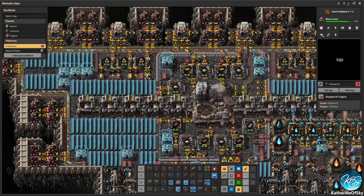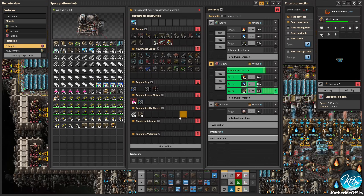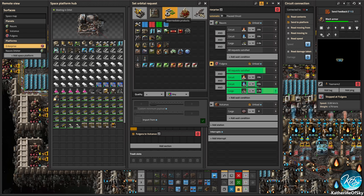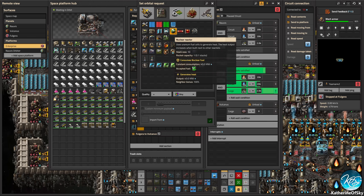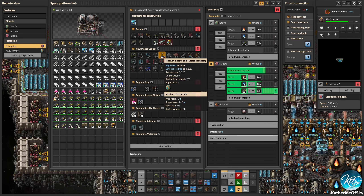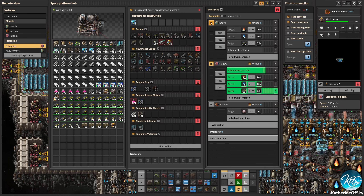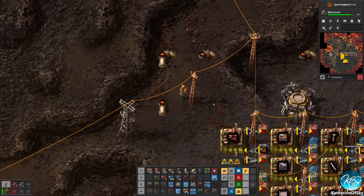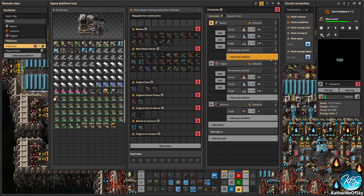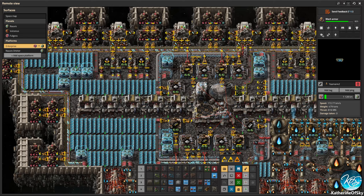Have you gotten some stuff? You have. Okay, so — Novus to Vulcanus. I'm going to order solar panels, like 200? And then 200 accumulators? Or maybe 500 accumulators? Something like that. Okay, go to Novus please. There we go. I should change the order on that, I think — go to Fulgora, then Novus. Okay, there we go.